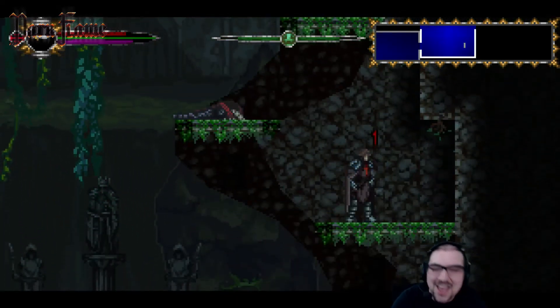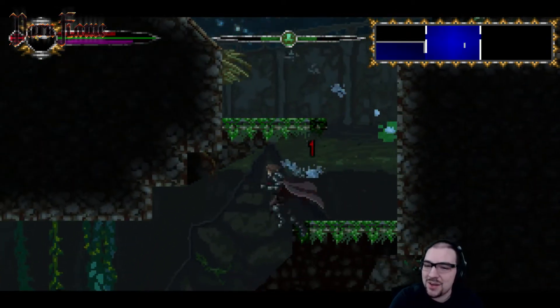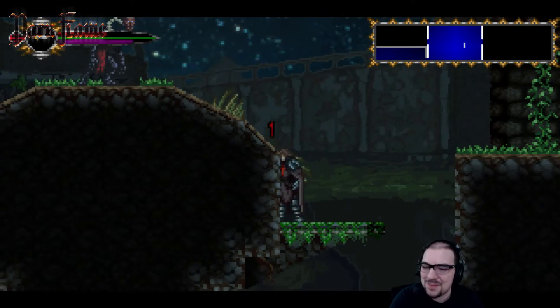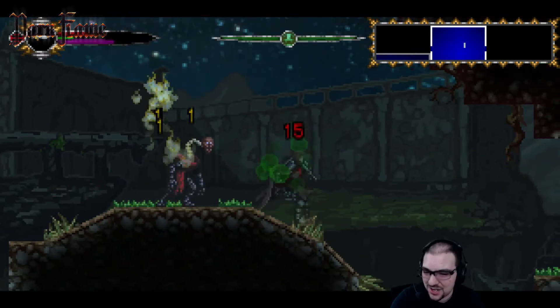This was a gripe I had last time I checked out this game — you have to make sure that your enemies are visible, and that you're not getting attacked out of nowhere. That poison shot was so cheap. I didn't see that coming; there was no way I could have. It was completely off screen.